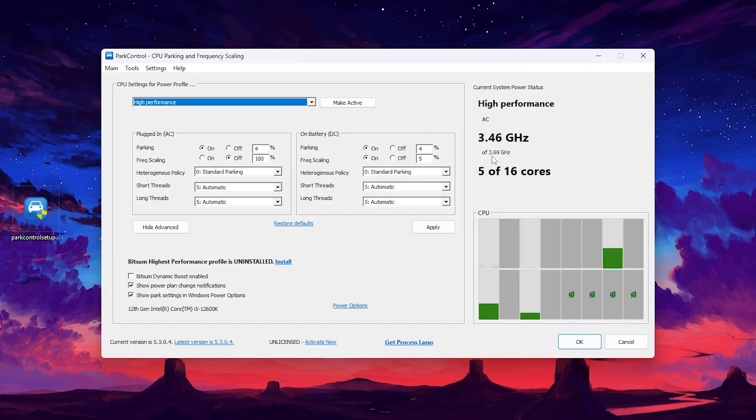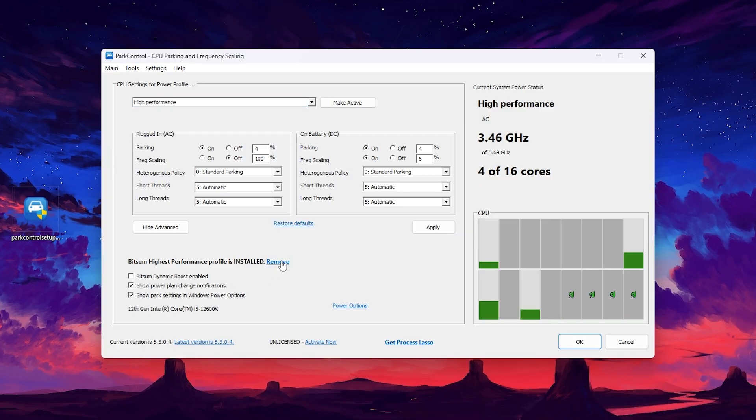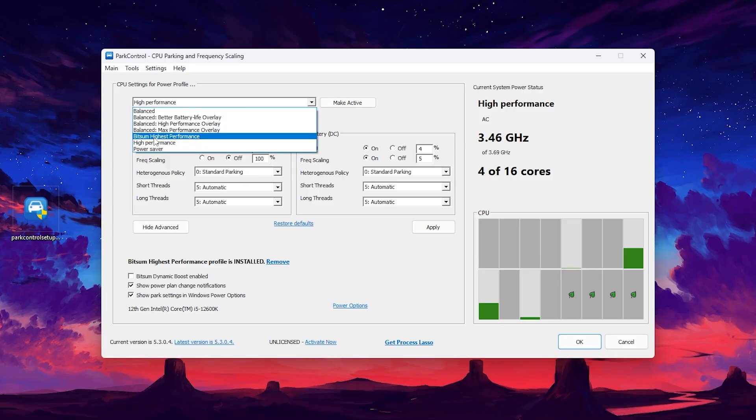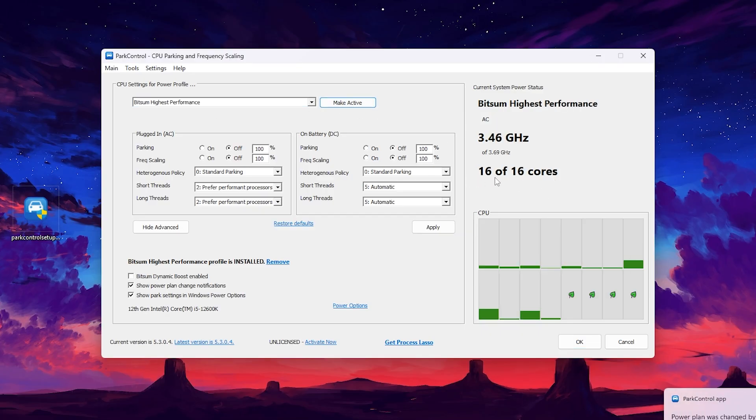The second number shows the number of cores running, but we need all cores running. Go to the drop-down and find the Bitsum Highest Performance power plan — if it's not available, click the Install button to add it to Process Lasso. Select that power plan, click Make Active, and once activated you will see all 16 of 16 cores are now in working condition.